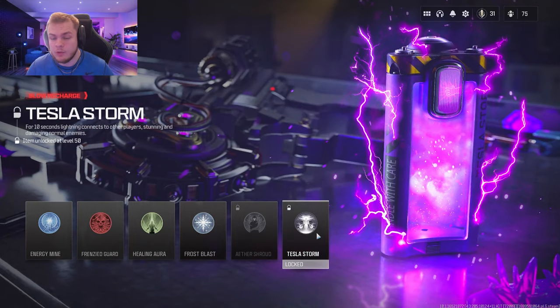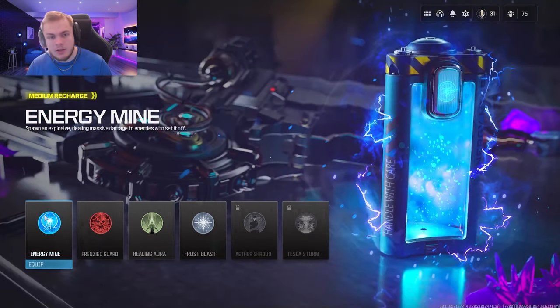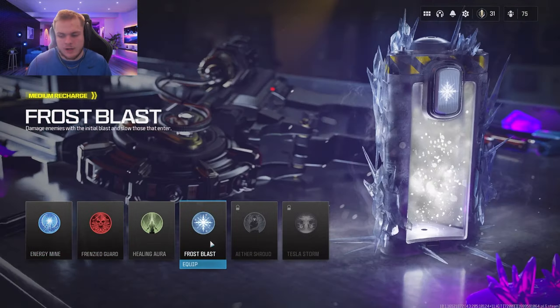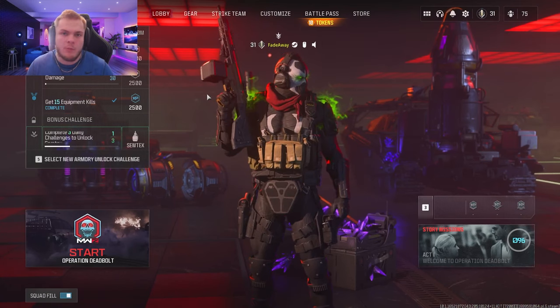If you don't have Tesla Storm unlocked yet, you probably want to use the Frenzied Guard. You can also use Energy Mine if you want — it's kind of up to you for those two. But I'd highly recommend using Frost Blast if you have it unlocked, and then Tesla Storm if you have all of them unlocked.